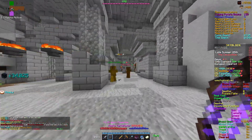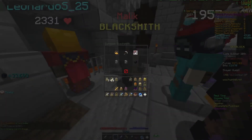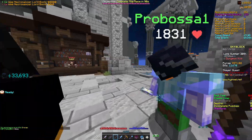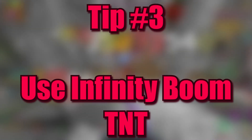Tip number two: wasting essence. To unlock the full potential of armor such as Necron and Storm, a large amount of wither essence is required. This is why you shouldn't sell or waste your wither essence unless you are 100% sure that you won't be needing it in the future.